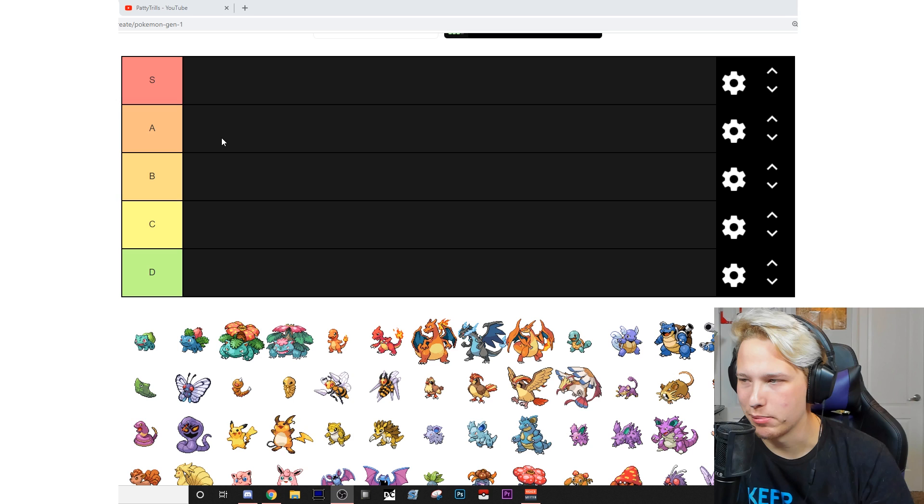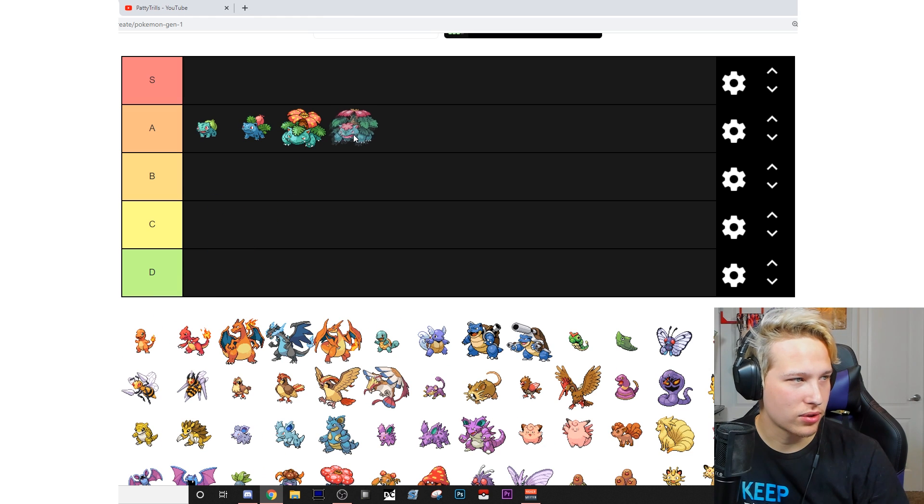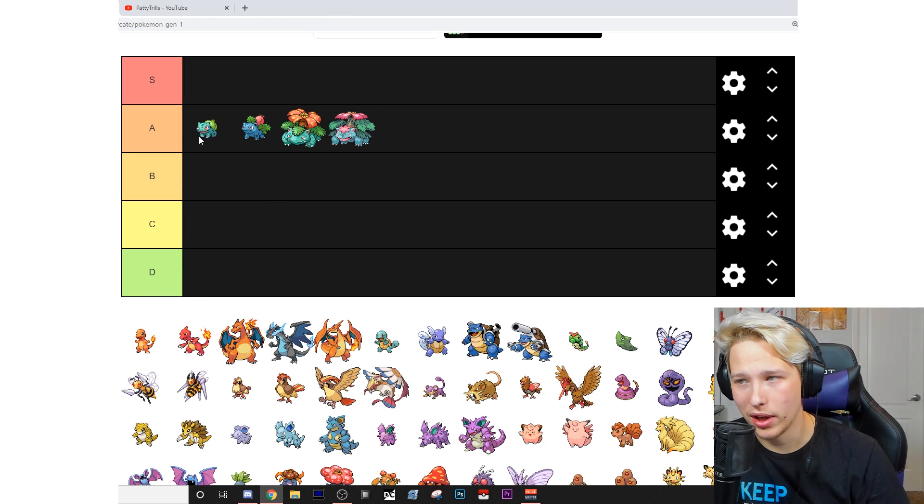Bulbasaur — that's an A. Ivysaur — that's an A. Venusaur — that's an A. Mega Venusaur — that's an A. Very solid line, very good.